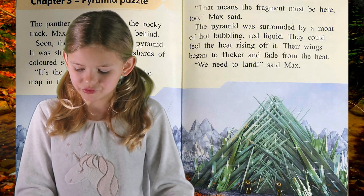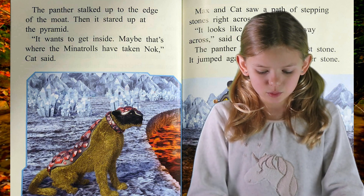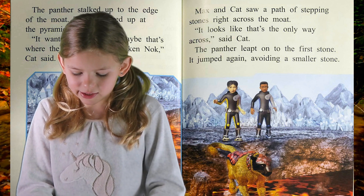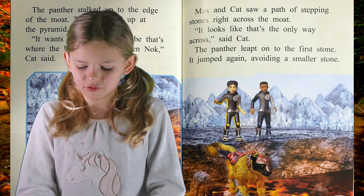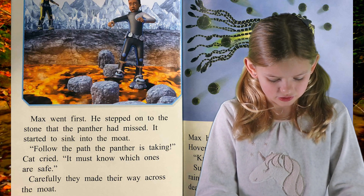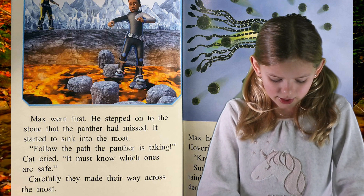Their wings began to flicker and fade from the heat. "We need to land," Max said. The panther stalked up to the edge of the moat, then stared up at the pyramid. "It wants to get inside. Maybe that's where the Minotrolls have taken Nock," Cat said. Max and Cat saw a path of stepping stones right across the moat. "It looks like it's the only way across," said Cat. The panther leapt onto the first stone and jumped again, avoiding a smaller stone. Max went first — he stepped onto the stone the panther had missed and it started to sink into the moat. "Follow the path the panther is taking!" cried Cat. "It must know which ones are safe." Carefully, they made their way across the moat.